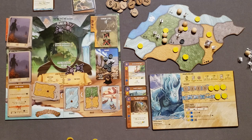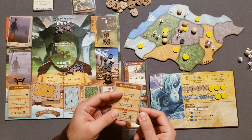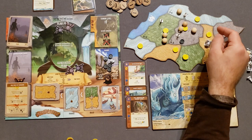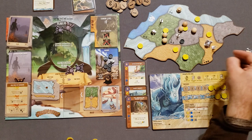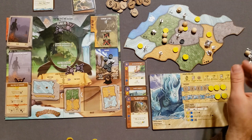We have a fear card at terror level two: each player removes two explorers or a town from a land with Dahan. We'll get rid of these. Now the ravage in the wetlands — this lonely explorer attacks the Dahan for one damage, the Dahan fights back and kills it. Ravage done. Then build in jungle and sands — we build a town here and a town here. Then explore into sands and wetlands: the wetlands are explored, the sands are explored from this town and from the coast.